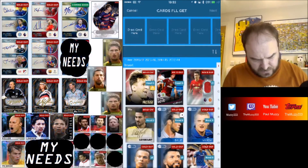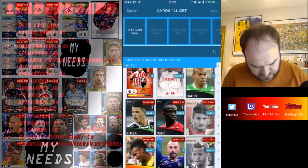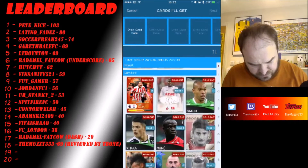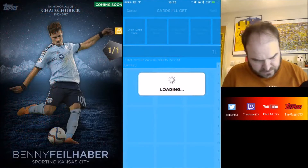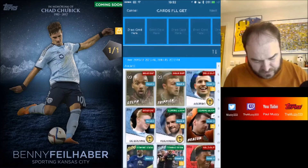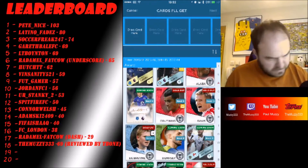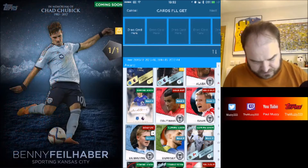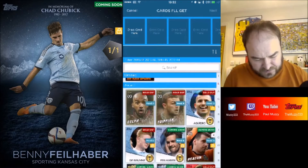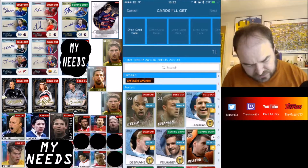Nothing particularly low in there — there is a nice Messi card in there. With boosts in the limited category, the 100 card count is the lowest. Same again for awards — a couple of low ones. Nothing for the new top nine in terms of patchworks or one-of-ones that I've spotted, but there are a couple of low card counts for the Delph and Trippier awards.